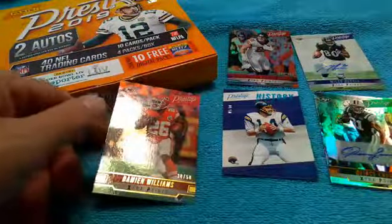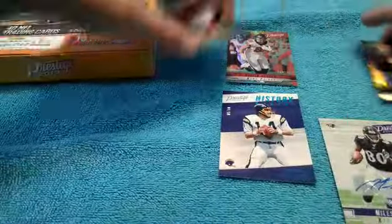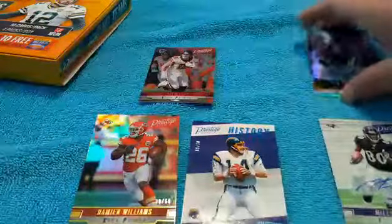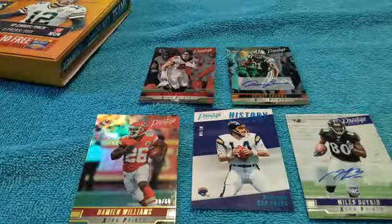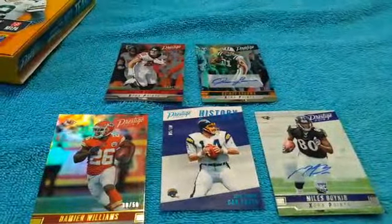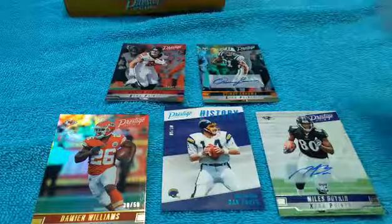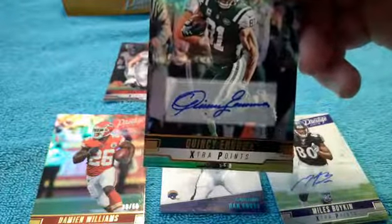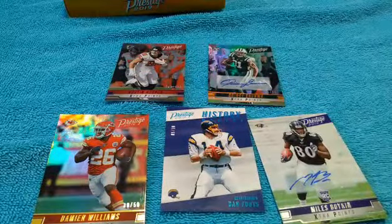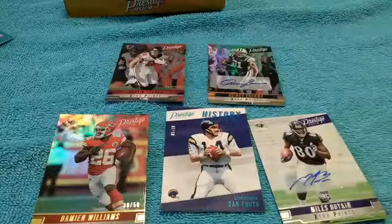Really, I mean, this is a great box. We pulled two autos, which we knew we were going to get, and three numbered cards. We really can't complain - it's a pretty good box. For $40, three numbered cards including a really low-numbered card, and two autos. I would have liked a big huge name that I knew in the auto, but you gotta take a chance and get what you can get. That was Prestige 2019, $40, got it at Target. I think it was worth it - let me know if you guys think it's worth it. Tune in soon, I'm going to be doing a couple more unboxings - a really neat Pokemon box and another mystery box.